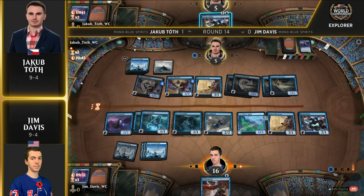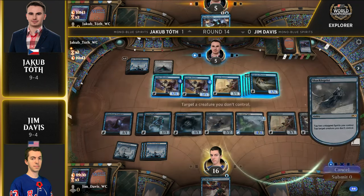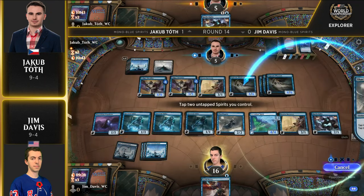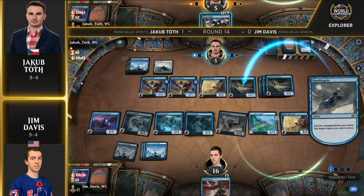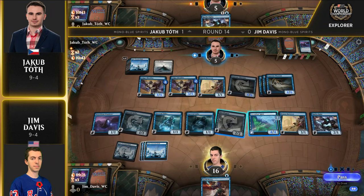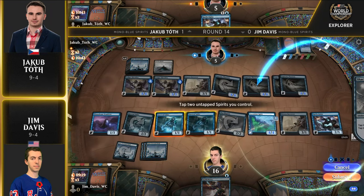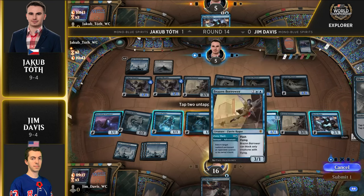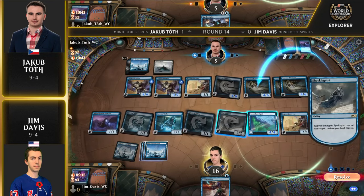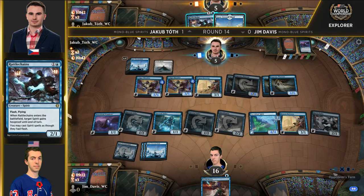Jim Davis has the ability to tap down three creatures a turn and has a total of seven Spirits in play. You can see Jim is playing around Rattle Chains, at least to an extent, by doing his activations on upkeep. Jakub is being extremely patient with that Rattle Chains — holding on to it. It could represent a very big tempo swing.